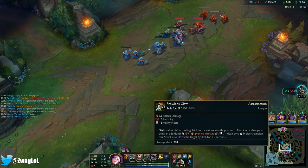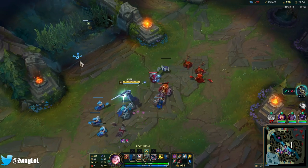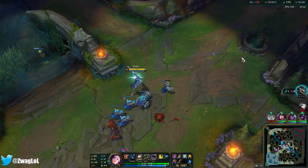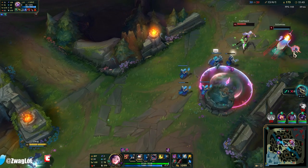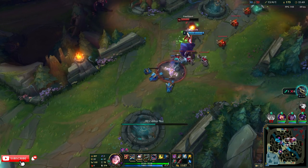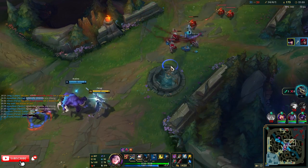I feel like Prowlers' damage should be higher. But maybe on somebody like Rengar, if they combine it with a Sheen and they have Prowlers, they're just going to be one-shotting people. I want to ult — watch this. Thousand damage! I knew it would kill one of them.